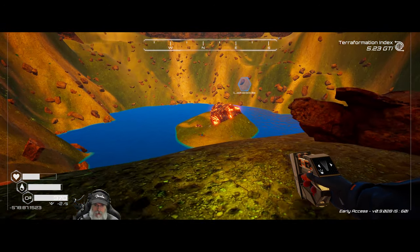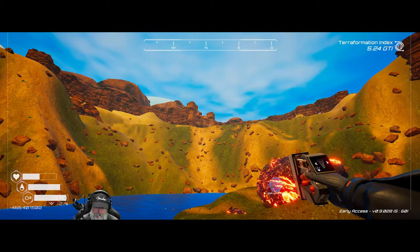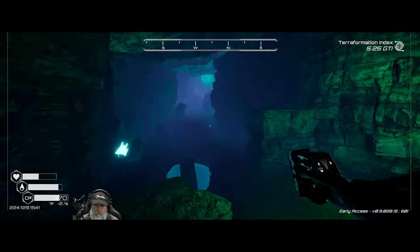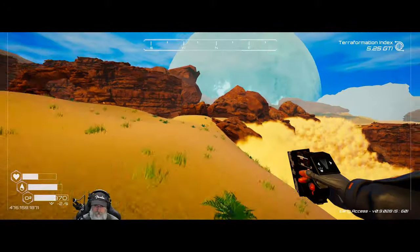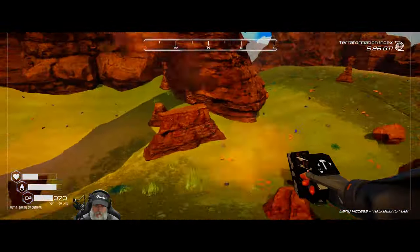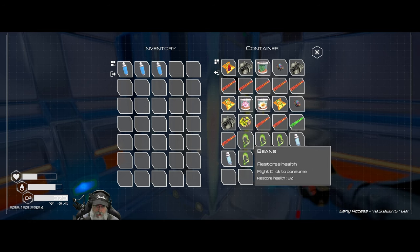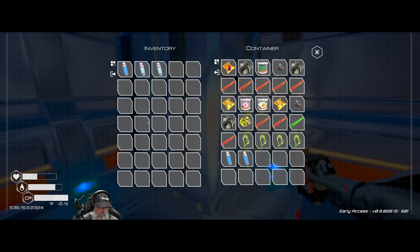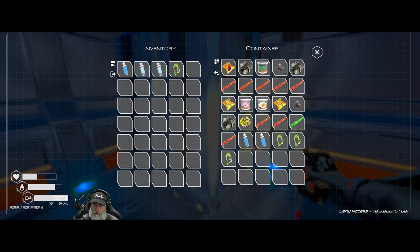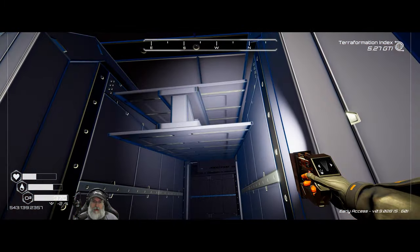Let's head on back to the new wreck, which is right across the way — almost directly across from where we are. Here's another chest; we'll grab all that stuff. Let's put everything in there. We'll keep a water and a couple of O2s. We can wait a little bit longer before we eat. Now I'm just used to pressing control-click all the time. Let's head into this ship and see what there is to see.